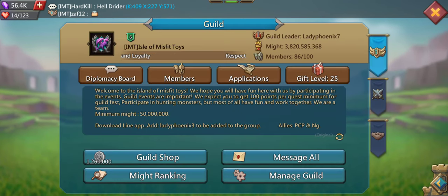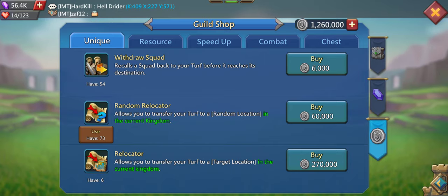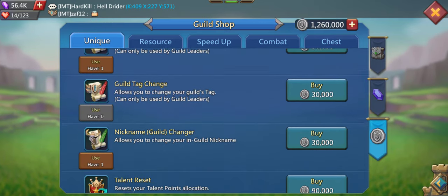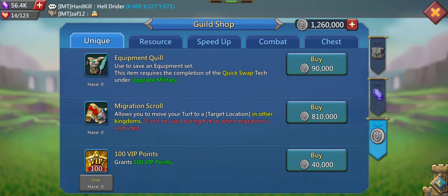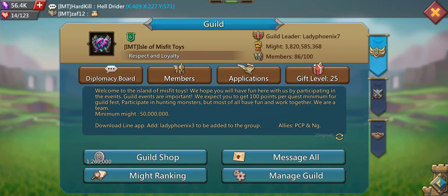Active guilds are really important because you get a lot of items and speed-ups. Also, save your guild coins and always keep a migration scroll in your inventory. When your guild moves to another kingdom — because they don't want to stay or another kingdom is better — you'll want to move with them. If you don't have the guild coins or a migration scroll ready, that's a real problem.